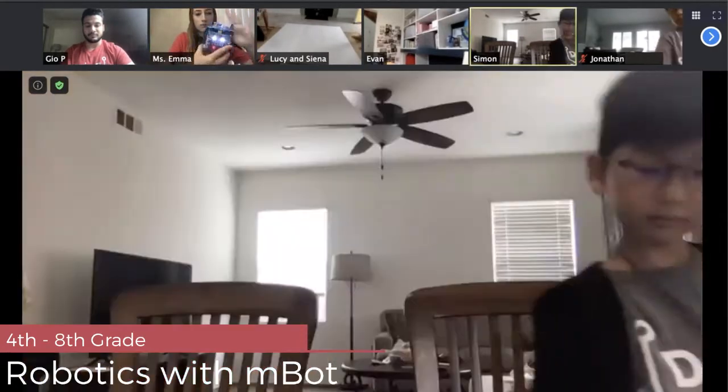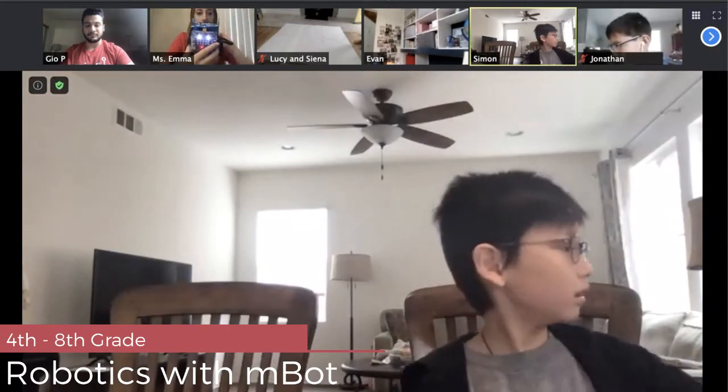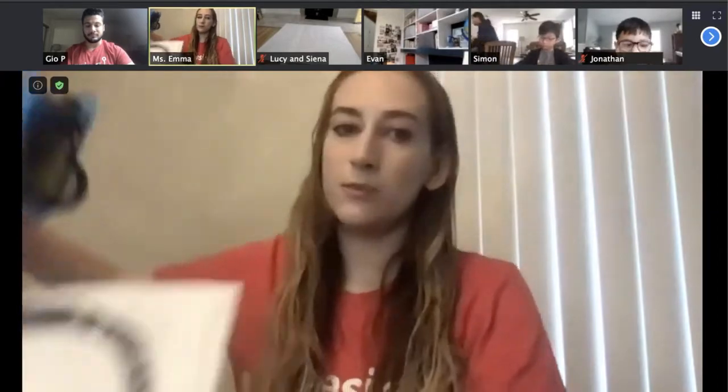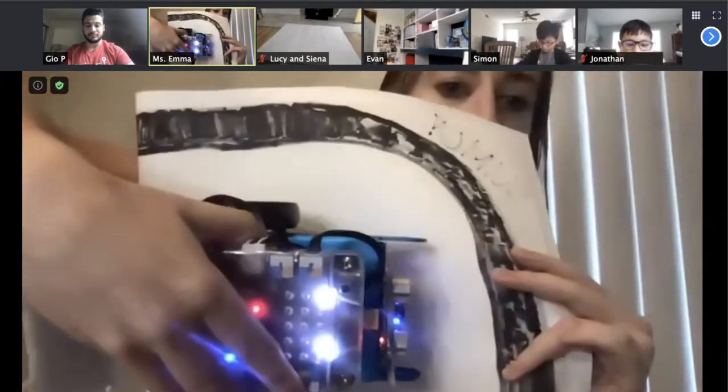What happens with mine is when it sees white, my little blue lights pop up, and when it's seeing black, the little LEDs are off. So maybe test it on your map — for me, it's seeing the white.